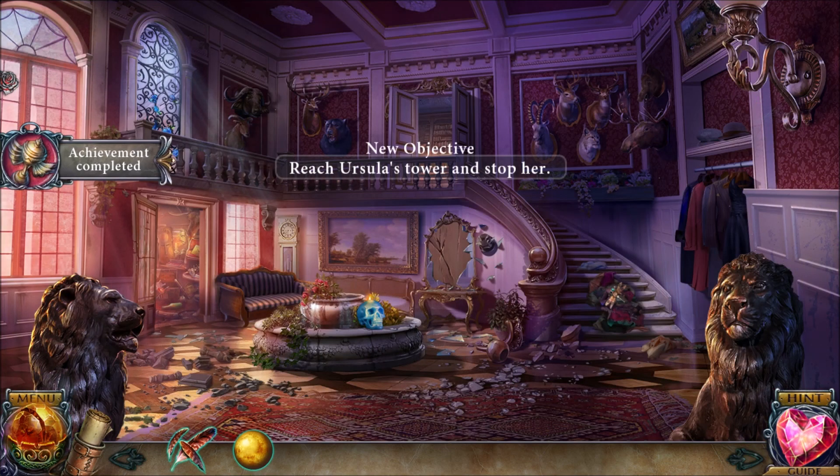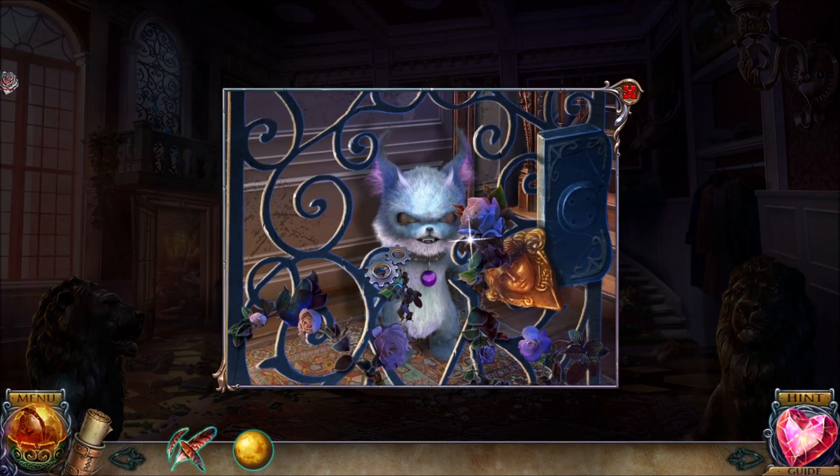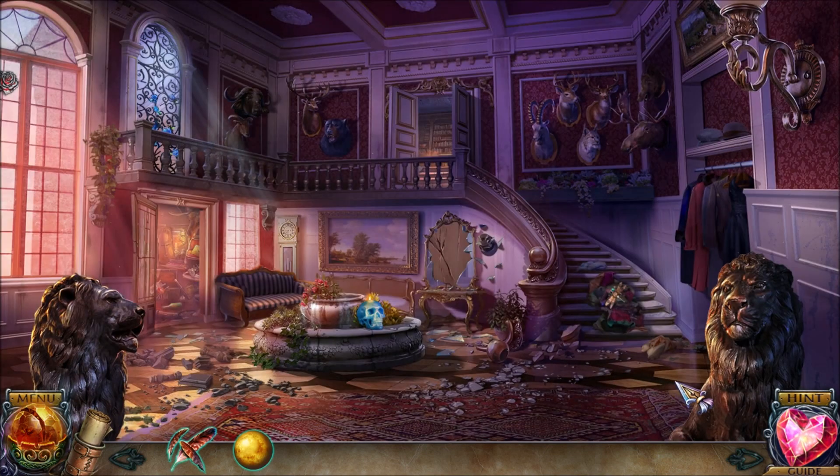All her boyfriends ran away? All of them? Sounds to me like maybe the Baron was scaring away her boyfriends. Well, let's end the video here. In the next video we'll continue going through Sutton Manor, and hopefully we'll find Grey. Hopefully — that's what I'm hoping!